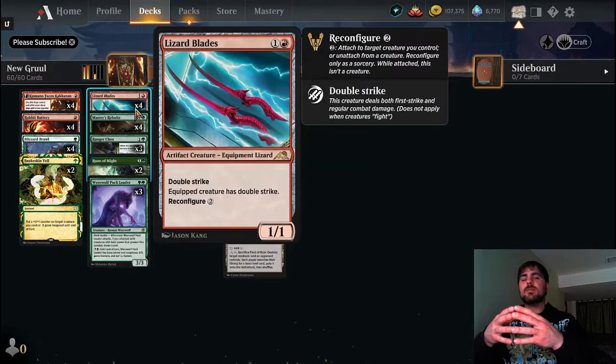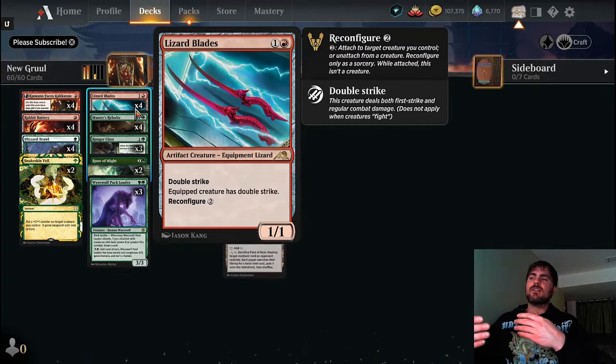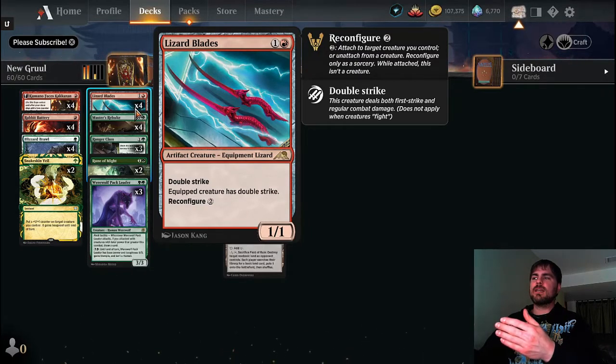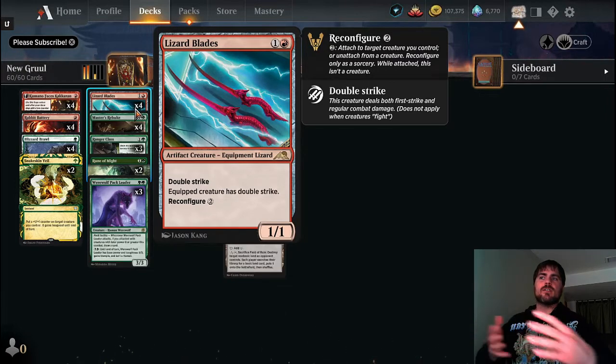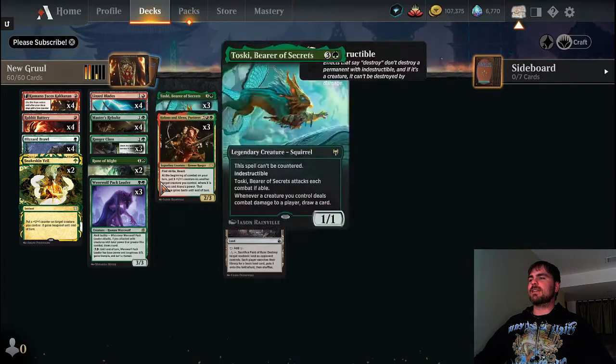Rune of Might gives trample to any creature we put it on. It goes really good on the Lizard Blades because they become a two-two double strike with trample, basically an Embercleave. They do give plus one plus one because the Rune of Might does it. And because they are a creature and equipment, Rune of Might works well — it gives the same boost regardless of whether Lizard Blades is equipped or not, giving value either to the creature equipped with Lizard Blades or to Lizard Blades itself as a creature. Really handy and fun to get that combo going.